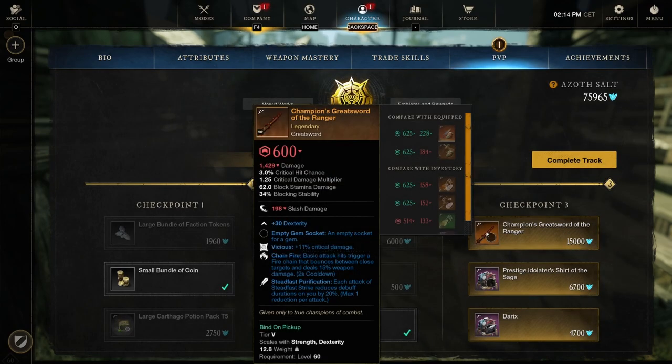Checkpoint 3 has two named legendary items. First: the Champion's Great Sword of the Ranger — Dexterity with Vicious, Chain Fire, and Steadfast Purification. Chain Fire: basic attacks hit and trigger a fire chain that bounces to close targets dealing 15% weapon damage, 2-second cooldown. Steadfast Purification: each attack of Steadfast Strike reduces the debuff duration on you by 20%. We actually saw a perk in the previous recording that removes enemy buffs — I was wondering if it stripped all buffs including food buffs.